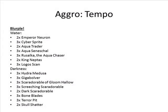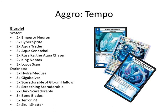What we know as aggro has a couple of terms that fall into it: tempo and mid-range. Tempo is basically wanting to have momentum throughout the entire game — you want to answer your opponent's cards with cheaper cards and keep being aggressive while maintaining hand and board presence. As you can see on the screen, Blurple is an excellent example of this. Cards like Seneschal and Neuron basically embody tempo, and Rusalka is the follow-up to make these cards work — attack to get some sort of effect, then follow up with cards like Rusalka and Bone Blades.